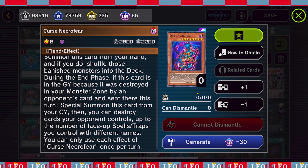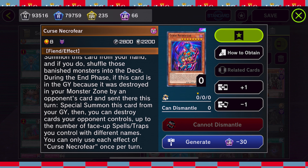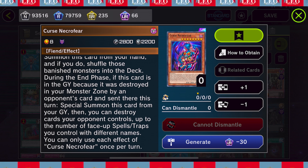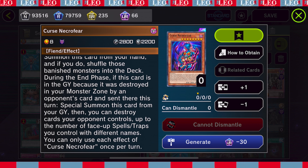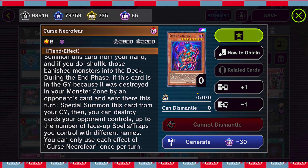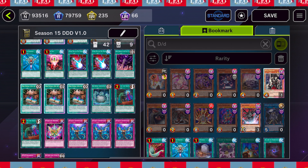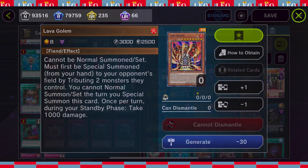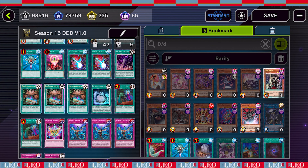During the end phase, if this card is in the graveyard because it was destroyed by an opponent's card - which Runic obviously likes to do - you can special summon it from the graveyard, then destroy a card your opponent controls up to the number of face-up spell and traps you control with different names. This was meant to use with the Destiny Board cards. We have pendulum monsters, pendulum zones, and continuous spell cards so this could actually be a good tech card against Sprite.